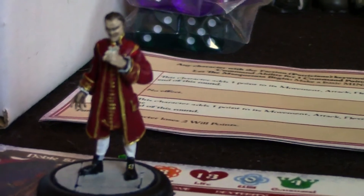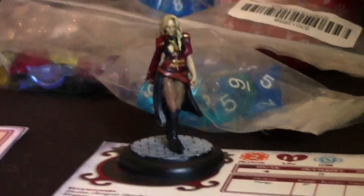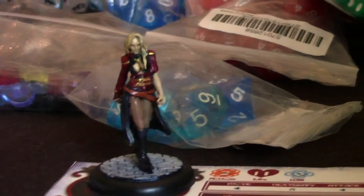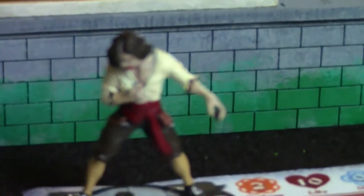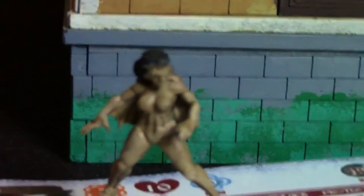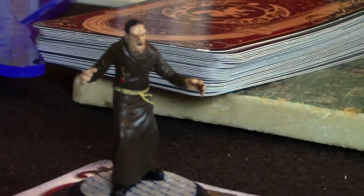Here we have the Strigoi, starting with the noble Strigoi — their leader. I have two common Strigoi, two thralls, a newborn Strigoi, a Strig which is a flying Strigoi, and a priest Strigoi.